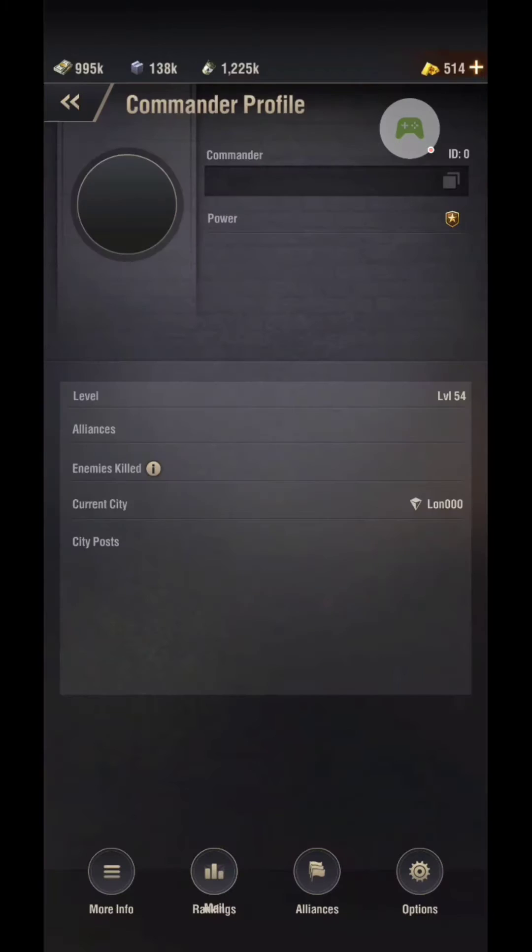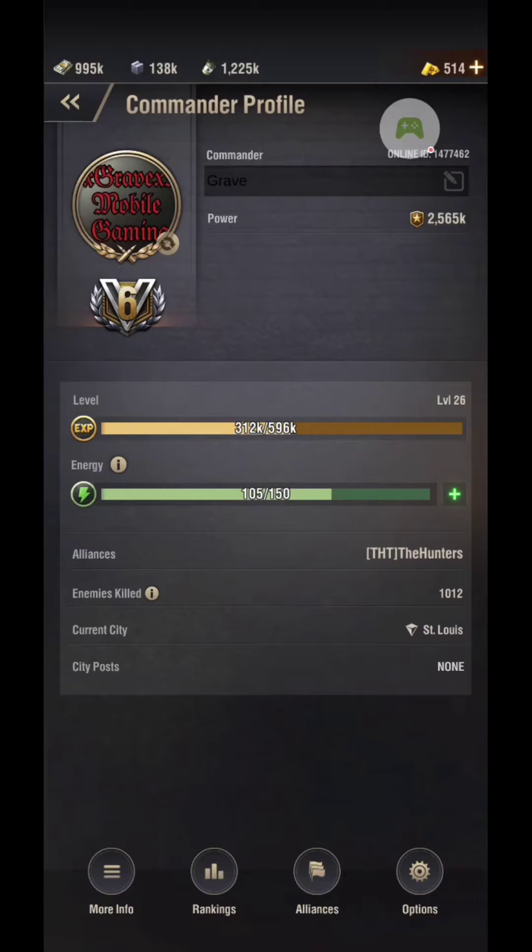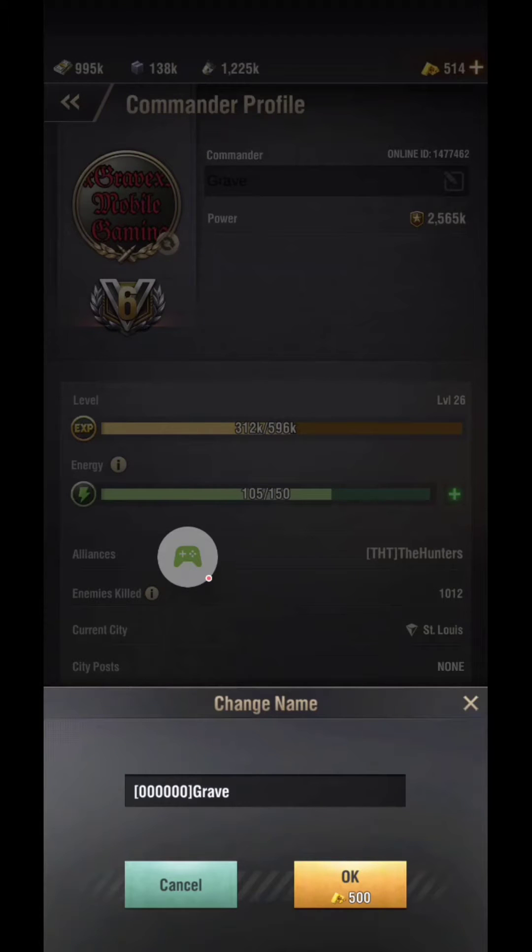So when you go to change your name, it costs 500 gold to do that. Be prepared to have that, unless it's your first time changing your name, then you don't have to worry about that. 500 gold — yeah that sucks, but you can usually get that free very easily, especially for free-to-play players.